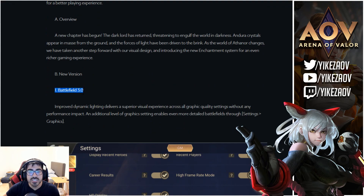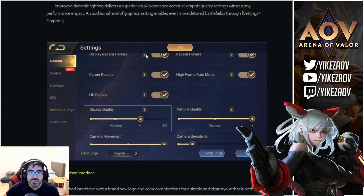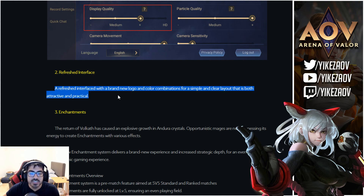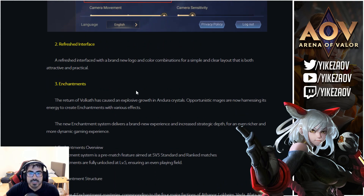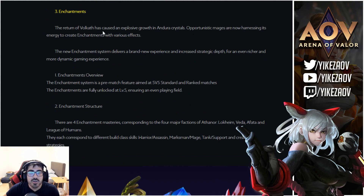The first thing they mention is Battlefield 3.0 — it's going to improve the graphics with dynamic clouds, moving lights, and stuff. If you want those features you have to turn on the HD version. If your phone is low-end you won't have this feature enabled because your phone will overheat and the graphics will be too much to handle. They're also talking about a new brand logo and a better menu so everything looks nicer.